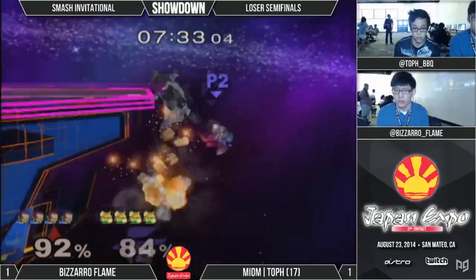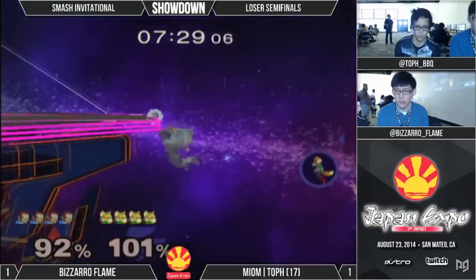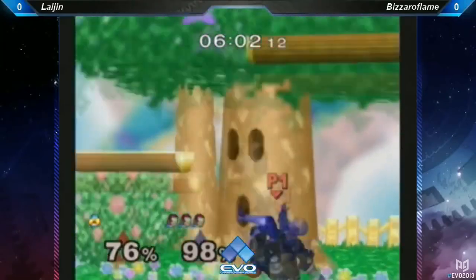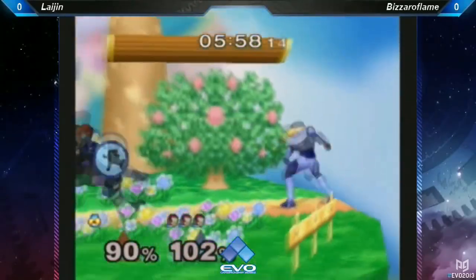Stepping into the third dimension with Ocarina of Time, the developers wanted an antagonist with more personality than the savage beast Ganon that sat at the end of previous Zelda games. This culminated in the creation of Ganondorf, the now familiar humanoid incarnation of The Legend of Zelda's legendary villain.